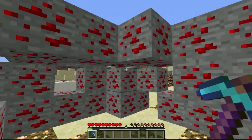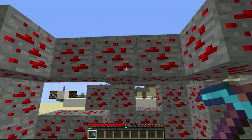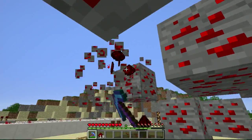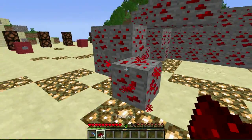Let me jump in and help you out. I'm stuck in a redstone cage of emotion. So this is redstone, and you'll find it inside of caves. When you break redstone ore, you get redstone dust, which is all of this fancy stuff right here.